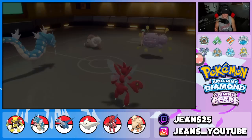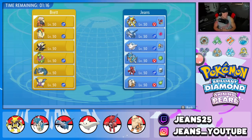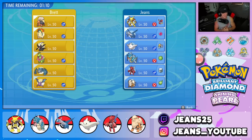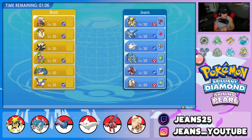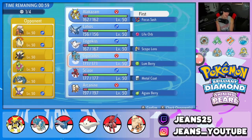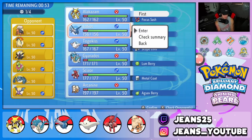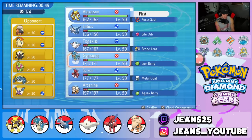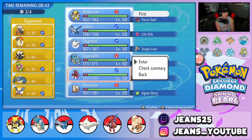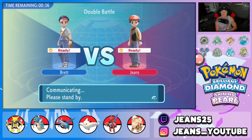In Battle 3 we're going up against a Darkrai team — gotta give him credit, really cool team: Torkoal, Typhlosion, Darkrai, Magneton, Metagross, and Crobat. We need to set up screens here. Gyarados is obviously going to come in — or we can lead Latios for speed control. I think we go Alakazam and Gyarados, bring Scizor in back, and then Togekiss. Let's lock it in and grab the perfect record.